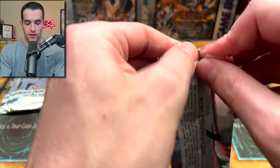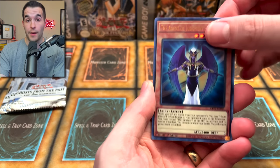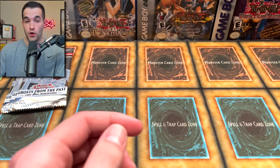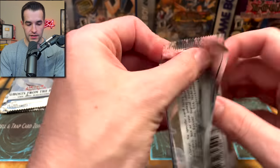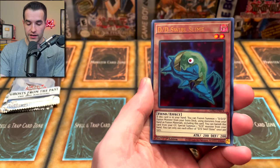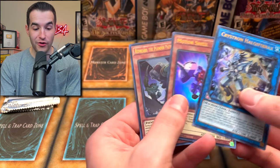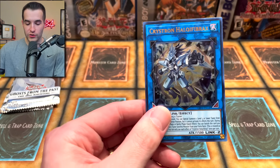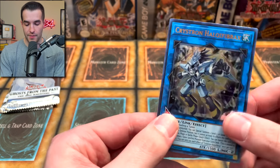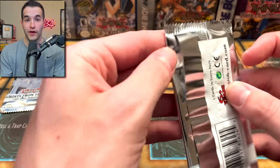We're looking all right in the beginning of this opening. Let's see if we can get a Ghost Rare — you guys can win that, by the way, so make sure to enter the giveaway. Like the video, be subscribed, and don't forget to turn on that notification bell. Dark Magician Girl — DD Swirl Slime. Back-to-back Halkyfibrax! So I guess it doesn't have any sort of short print, because that would be kind of weird to get back-to-back out of the same mini box.